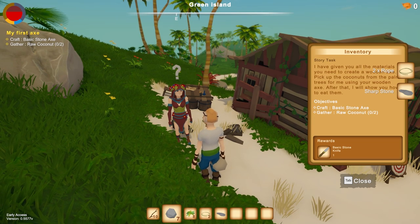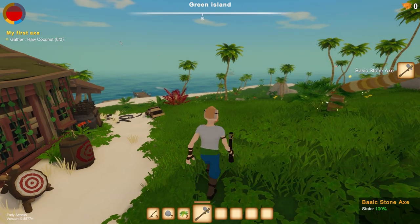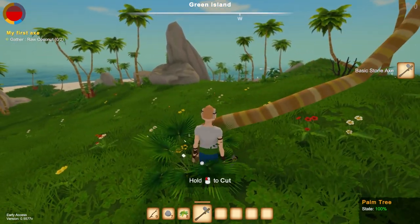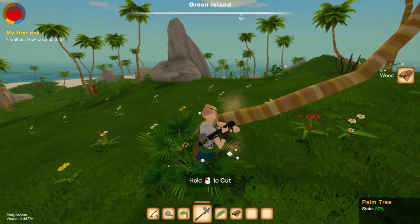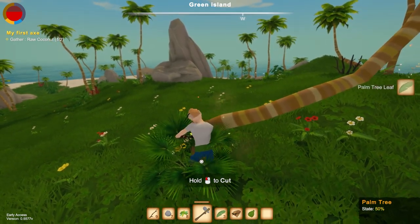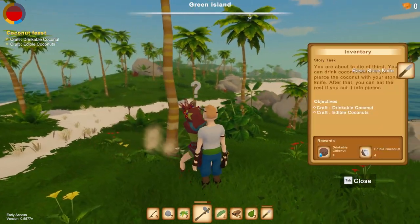We got a basic knife. We're crafting a stone axe. I'm assuming we're going to need this to cut down trees, which eventually we'll be able to build a ship or go steal a ship — one or the other. Also, we're getting some coconut here. This is what we need.